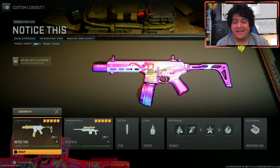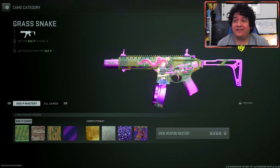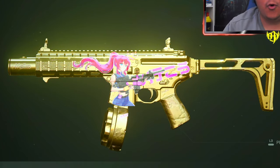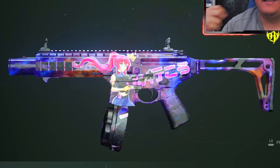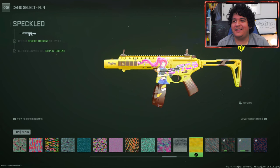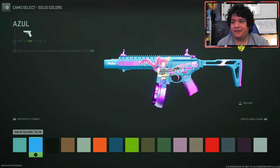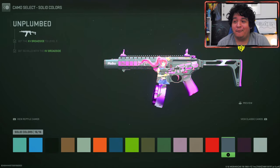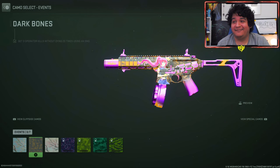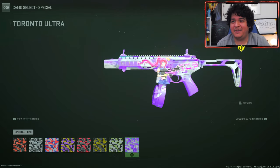Here we are with the Notice This SMG and the Hai Senpai SAB 50. With the Notice This SMG, when you put camos on it, the anime girl sticks to the camos — which is beautiful. I love the whole purple look. I got gold, platinum, polyatomic, and Orion, and she pretty much sticks throughout all of them, which is incredible. The yellow speckled camo also looks really cool, and the painted pig camo looks good too. We're buying this for her, always for her.